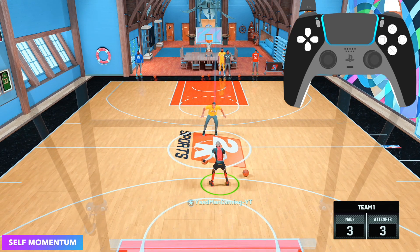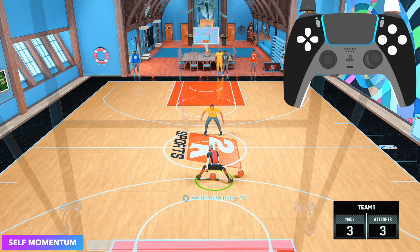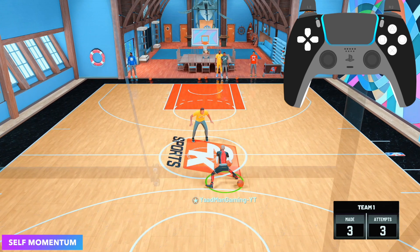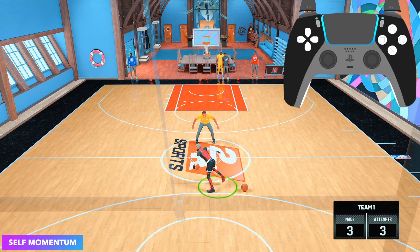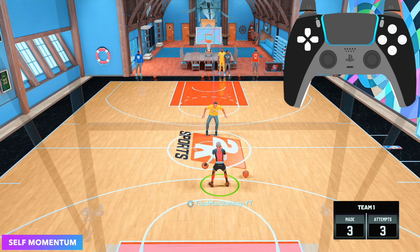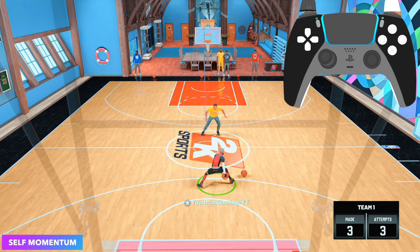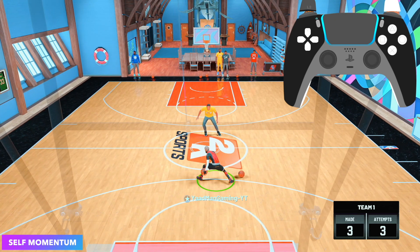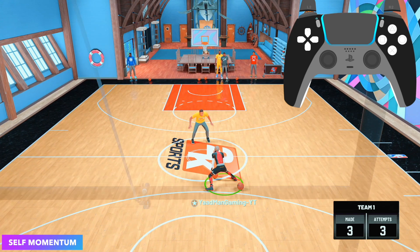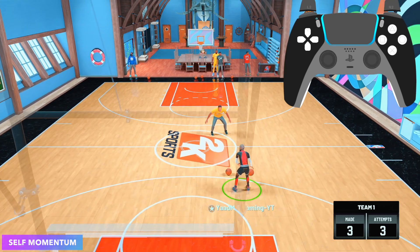For self momentum off the crab: the crab is a little more tricky because you can only trigger it off certain moves. Start with a momentum or tween spam, get the tween animation, let go of everything and pull the left stick diagonally up left. If the ball is in the opposite hand, pull diagonally up right. Off the tween spam: do the tween, go right, tween back left, crab right, let go, pull left stick diagonally up left — that gives you the momentum.